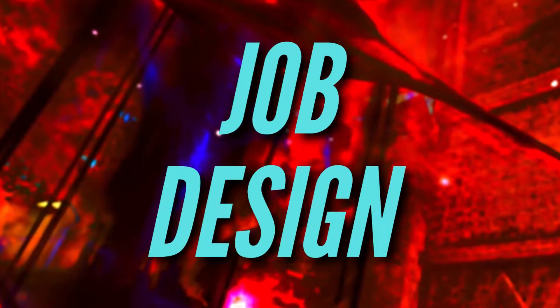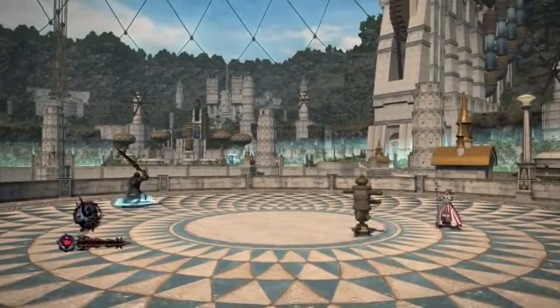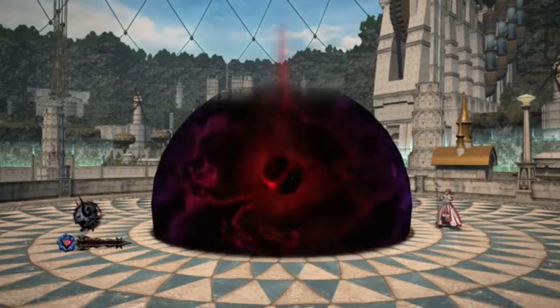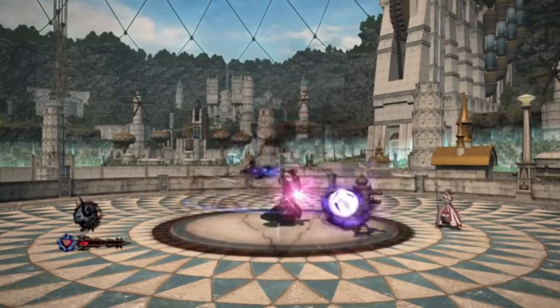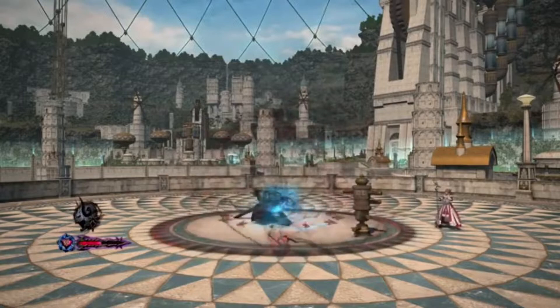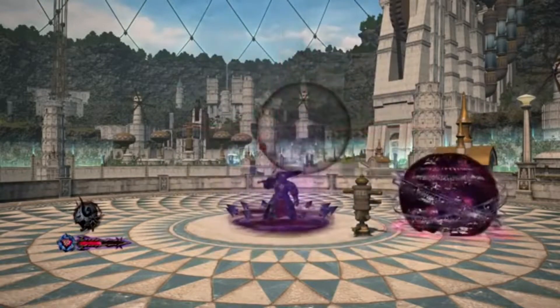Now that we've gone over the skills and abilities of Dark Knight, let's talk about the design and resources of the job. Dark Knight primarily uses MP and Black Blood as its primary resources to dish out damage and mitigate incoming attacks. With a 120 second full burst window and a 60 second half burst window, your main focus is to not overcap on MP by using Edge, Flood, and TBN depending on the situation, along with managing the Blood Gauge while pressing your abilities on cooldown.